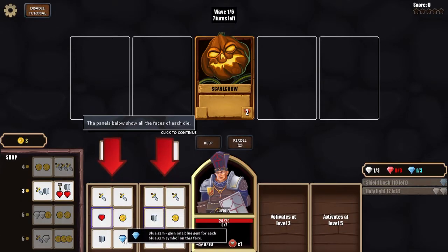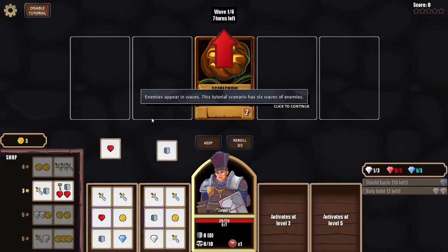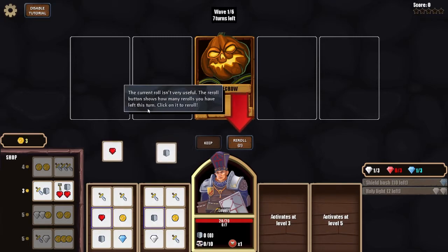I can get attacks, a gold symbol — gain one gold for each gold symbol — and blue gems. Blue gems seem to highlight special attacks: you need two white gems for Holy Light and one blue gem for Shield Bash. Enemies appear in waves; this tutorial scenario has six waves. The first wave has a single scarecrow to practice with.